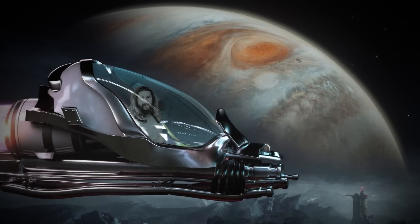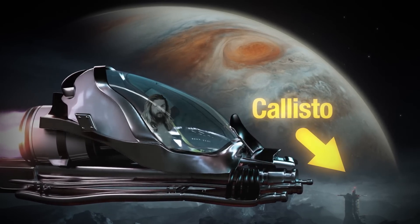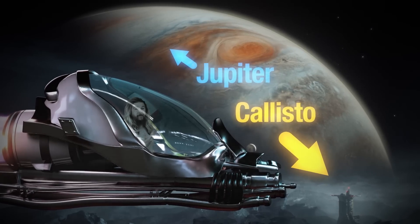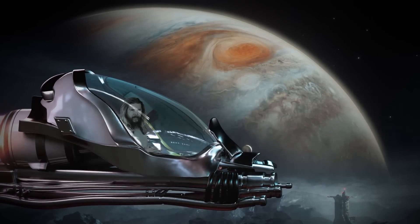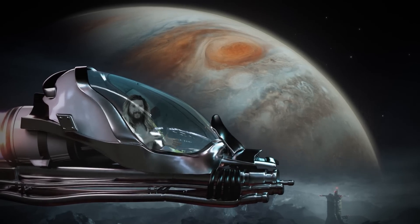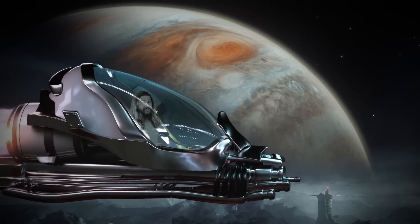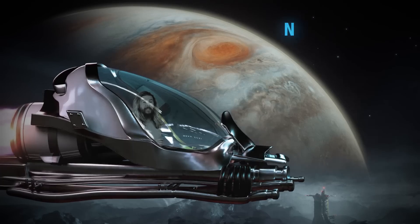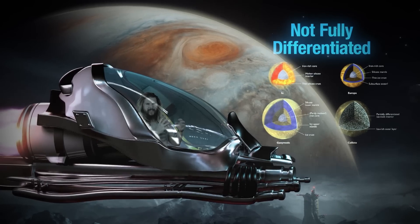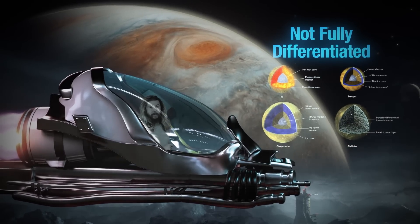We begin today with a probe's eye view. Callisto is one of the many moons of Jupiter, the third largest moon in the entire solar system. It's about the same size as planet Mercury. But unlike Mercury, Callisto doesn't really have an atmosphere. It's tidally locked with Jupiter, and it's the largest object in the solar system we think isn't fully differentiated yet, meaning that unlike other moons and planets, its constituents aren't fully physically and chemically separated.